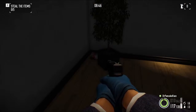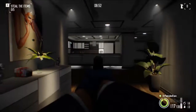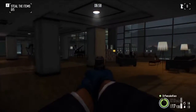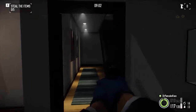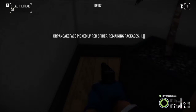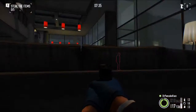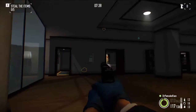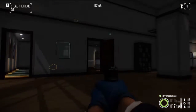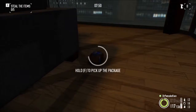Here we got package number 18. We are on the bottom floor right underneath these stairs — the kitchen is right in here, there's the stairs from the kitchen, and here's the main lounge area. Right over here underneath these stairs, we got package number 18. Here we got package number 19 on the bottom floor in the epicenter — coming from the stairs it's on the right side. There's the piano, a bunch of guards, and right over here next to this couch we got package number 19.